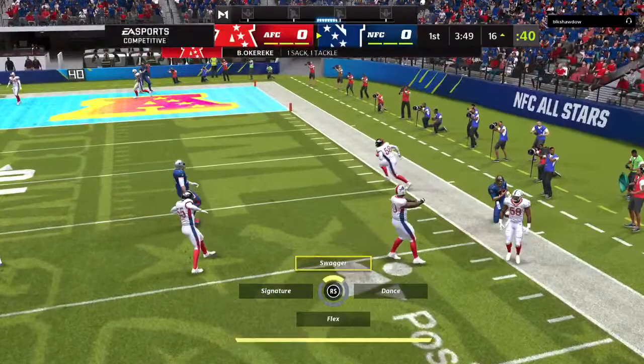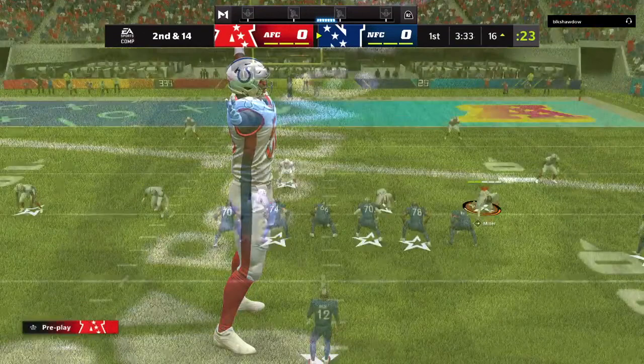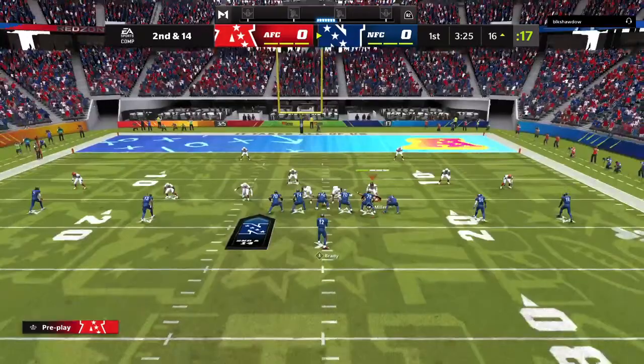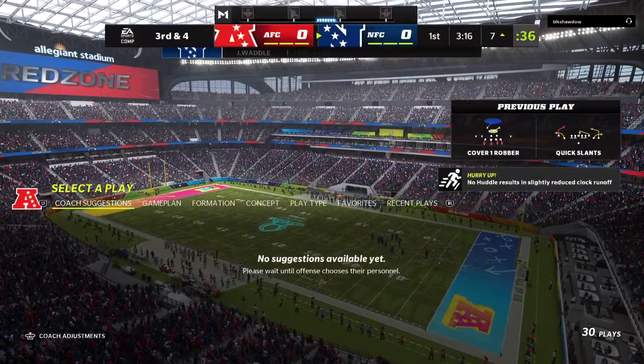Flushed to his right, he can't find anywhere to go with it and he goes down. It's never good to take a sack, especially down here near the red zone. You're already pretty much a short of a field goal, and you take a big sack, it could push you out of range. That's why defenses get a little more aggressive in this situation — they're almost conceding the three points, they want to push you back and try to take you out of that.